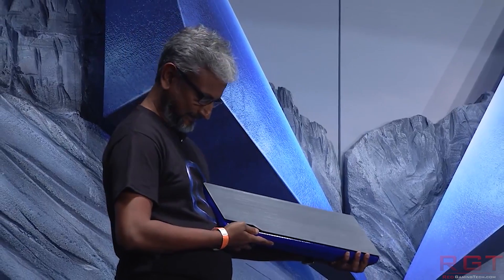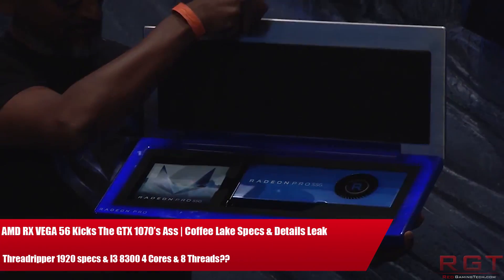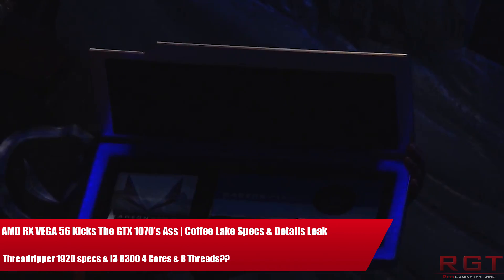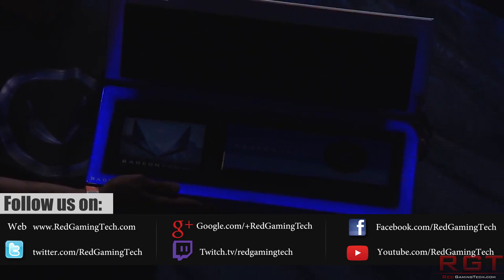Ladies and gentlemen, my name is Paul and in this video we are going to be discussing a plethora of tech news from the past 24 or so hours. We're going to start with the Radeon RX Vega 56, because some benchmarks have leaked showing the card is absolutely kicking the ass of the GTX 1070.